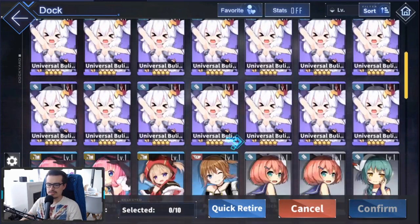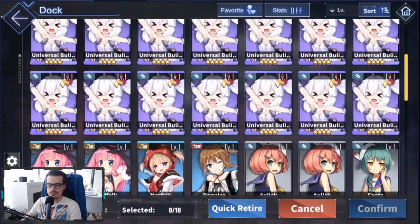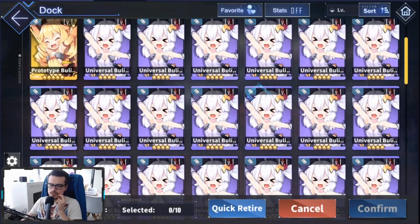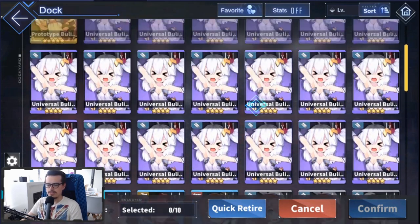A lot of the time people will see boolins, have a lot of them, and start retiring them. Boolins are very important, especially golden boolins. Prototype boolins are quite rare — you get one weekly from the weekly event missions, and after that they're quite rare. You can get them from the medal exchange and the merit shop. They're hard to come by and you need a lot of them to max-break your SSR ships. So make sure you never retire prototype boolins, and never retire universal boolins either. I have a lot here, but that's because I've been playing a long time. I just used a bunch to max-break some ships to get fleet tech — that'll be covered in another video. Universal boolins are very important to max-break your ships.